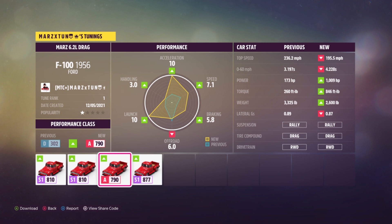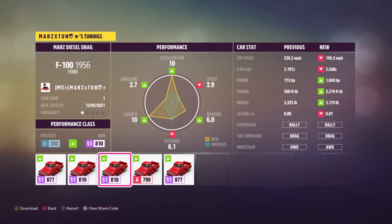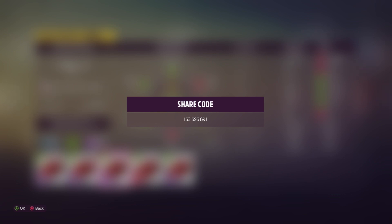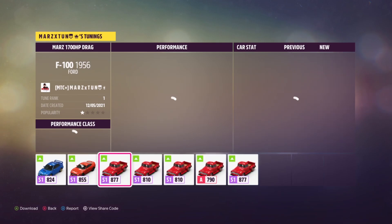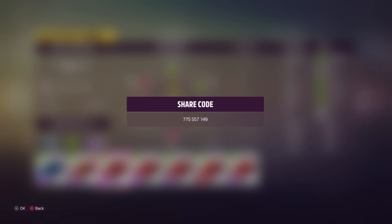Next we have the 6.2 liter rear-wheel drive V8, which is an all-around tune so you guys can bring it out and do quarter miles. The share code for that is 525-770-724. Now the diesel one — this one wheelies with all-wheel drive, the torque is out of this world, 2300 foot-pounds of torque coming off the line on a truck with no tires. The share code for the diesel is 153-526-691. And the last one — the one we were just driving — the share code is 775-557-149.